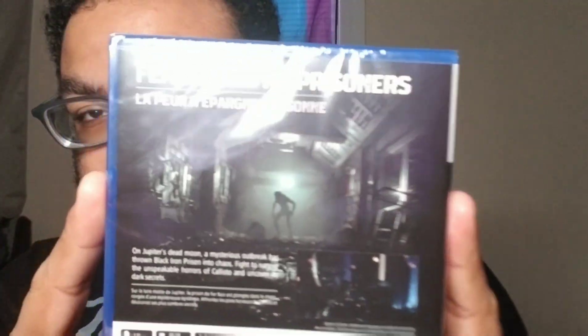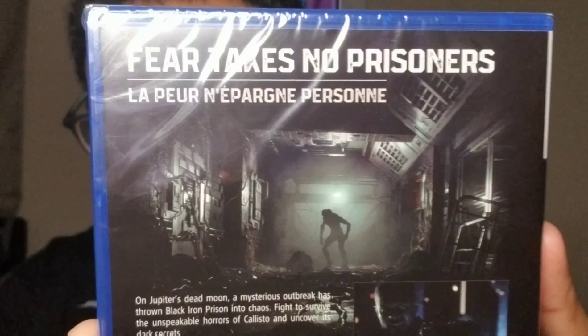On the back of the box it says: 'Fear takes no prisoners. On Jupiter's dead moon, a mysterious outbreak has thrown Black Iron Prison into chaos. Fight to survive the unspeakable horrors of Callisto and uncover its dark secrets.' It's one player, 45 gigabyte minimum, with vibration and trigger effects. Rated M for Mature due to intense violence, blood and gore, and strong language.